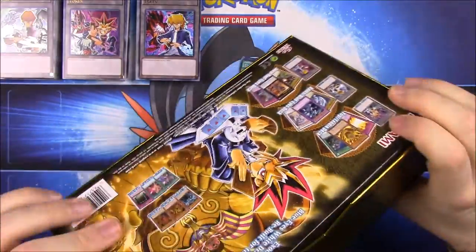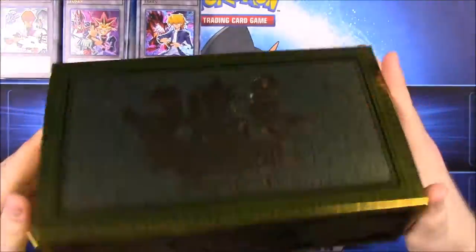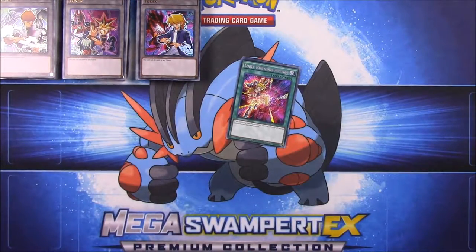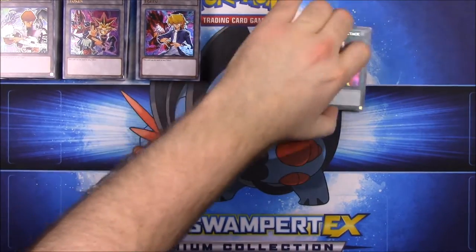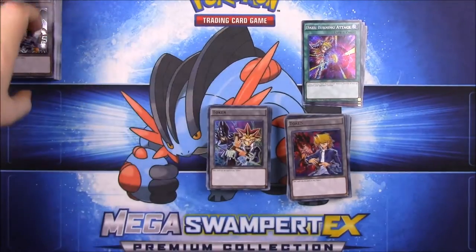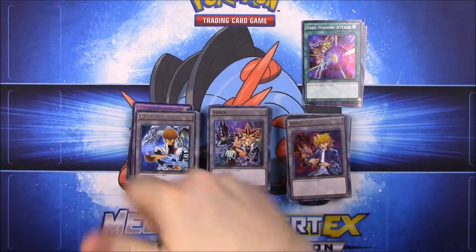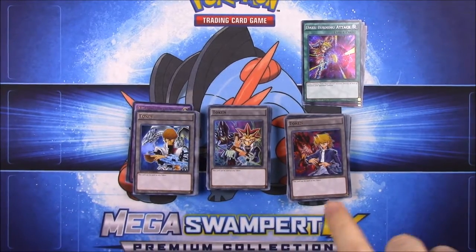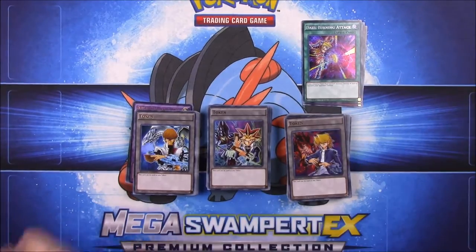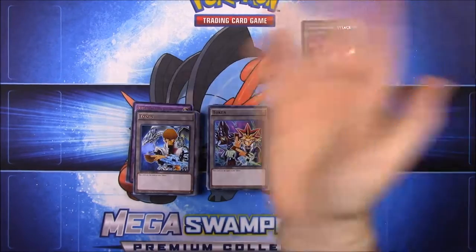I thought it was really cool overall - this whole box with the eye symbol on it, which I think was from a villain in the YuGiOh show. That's it for this opening where we got the Kaiba, Joey, and Yugi legendary decks with some old cards and new ones. If you enjoyed please leave a thumbs up, leave any comments or YuGiOh info below, hit the red subscribe button if you want to see more, and we'll see you next time.